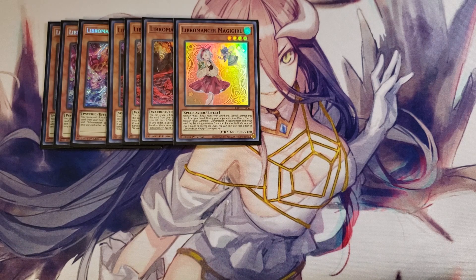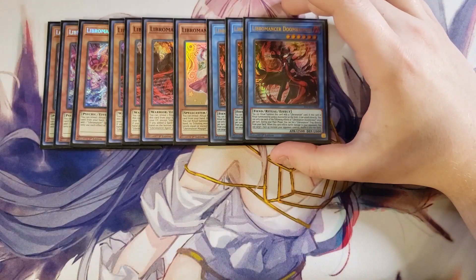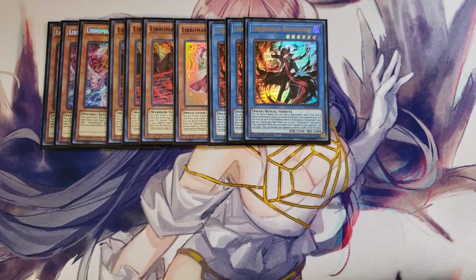We then play three copies of Libromancer Doom Broker. This card is a great boss monster for the deck. You can ritual summon this card with a Libromancer card, and if it's ritual summoned using monsters on the field, it can attack directly as a 2,500 attack point monster. During the main phase, you can set a Libromancer trap directly from the deck. And when this card inflicts battle damage to your opponent, you can target a face-up monster your opponent controls and shuffle it into the deck — a really insanely powerful effect.